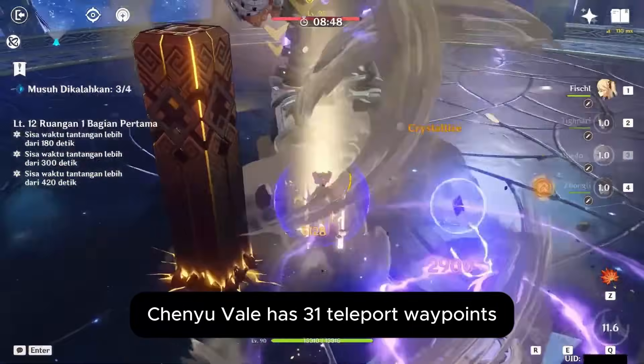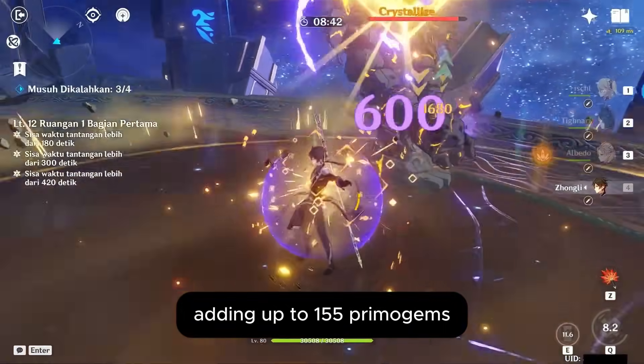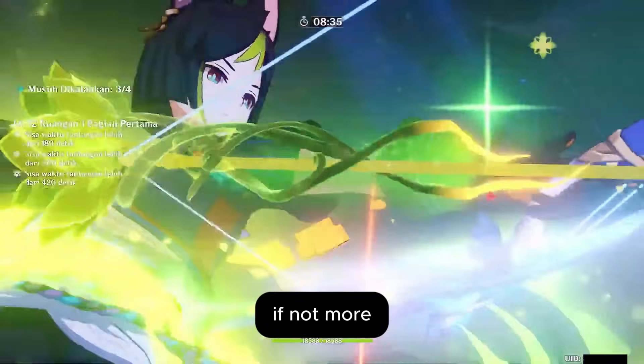The new area Chenyu Vale has 31 teleport waypoints. Unlocking each gives you 5 Primogems, adding up to 155 Primogems. Plus, exploring the new area might give you a total of 2,000 Primogems, if not more.